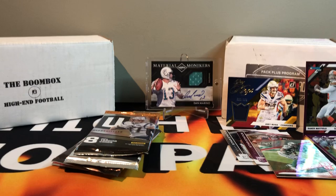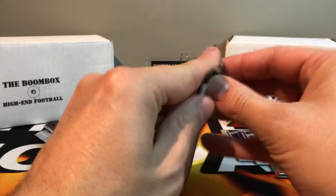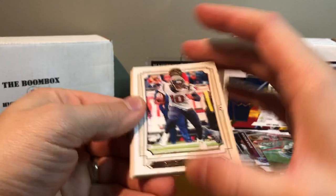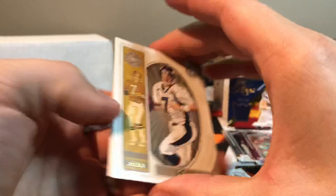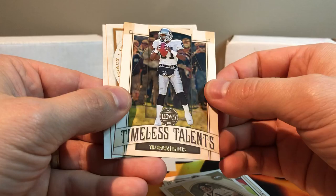Let's do Legacy. DeAndre, David Johnson, got a Patrick Mahomes — put that aside. Tucker, a John Elway Legacy. Got a Tim Brown Timeless Talents, Will Greer, and Travis Homer.